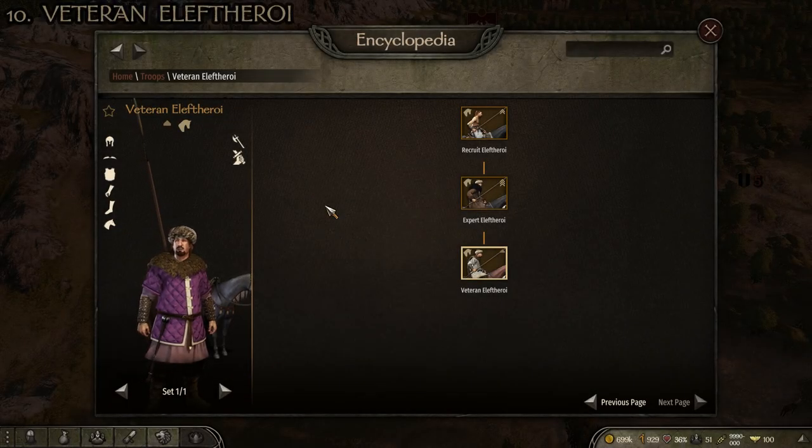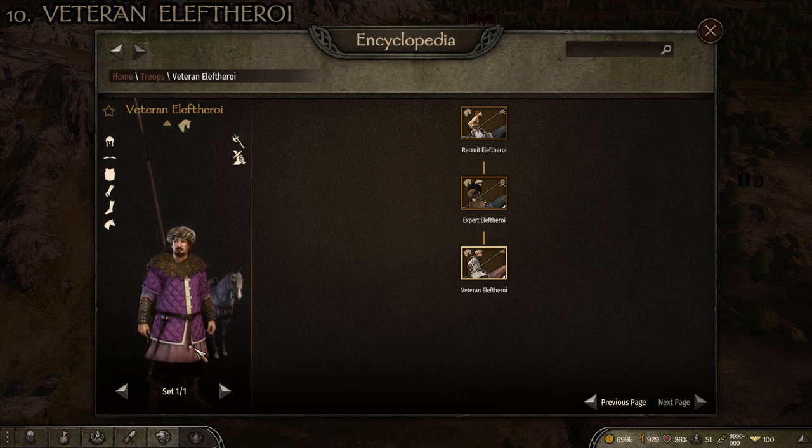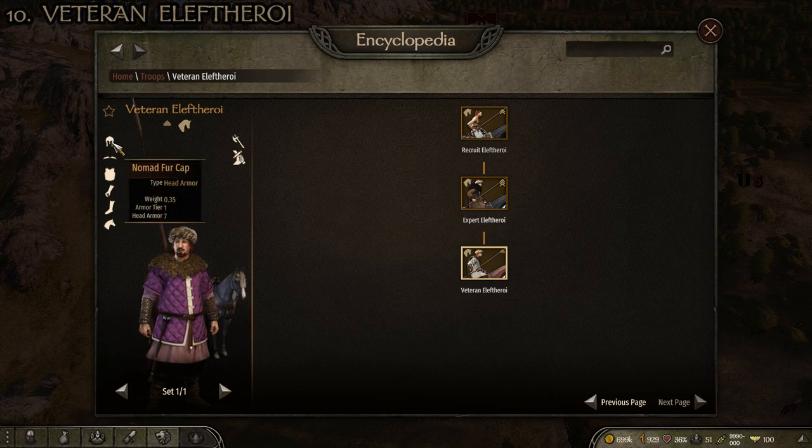For today with the imperial troop tree there are actually 10 top tier troops that we're going to be looking at. Starting us off at number 10 we have the Veteran Elifthiori — I'm not sure how you pronounce that — but anyway they are a minor cavalry troop in the game and there is only one set.